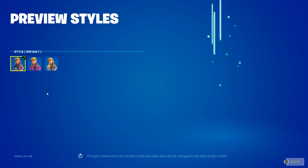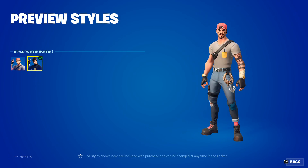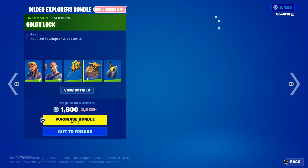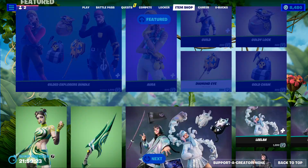Next up we got the Exploded Explorers bundle. We got Ariel Default, Winter Hunter, and Charming Aura. Then we got Guild Default, Winter Hunter, Diamond Eye, Goldilocks, and Gold Chain.